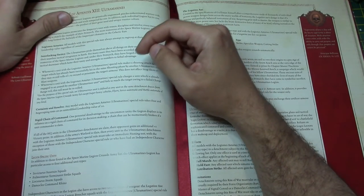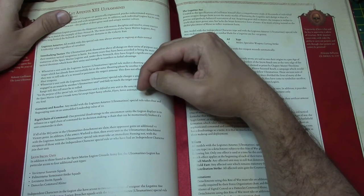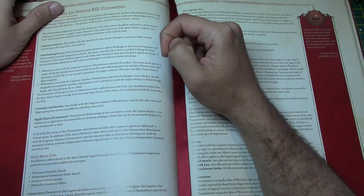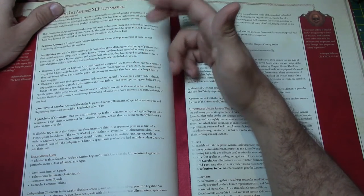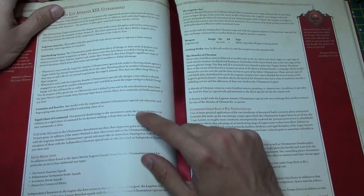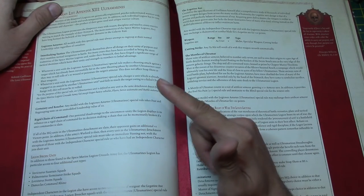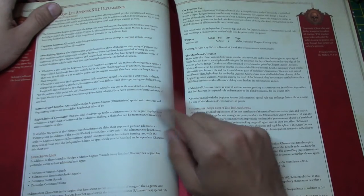Certainty and Resolve: any model with the Legionnaires of Astartes Ultramarines special rule takes fear and regrouping tests on an unmodified leadership value of 10. Now this is interesting — it says fear and regrouping tests. That doesn't mean morale checks. So that's not as great as you might think it is. Just bear that one in mind.